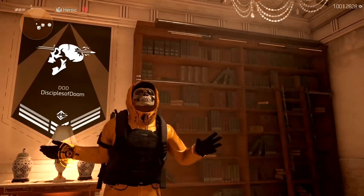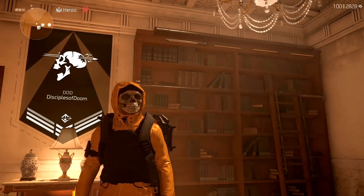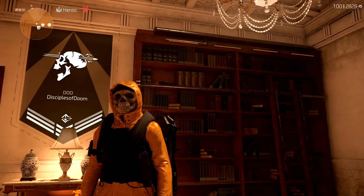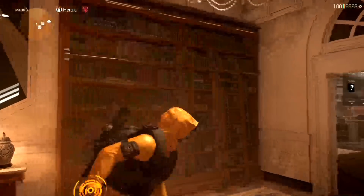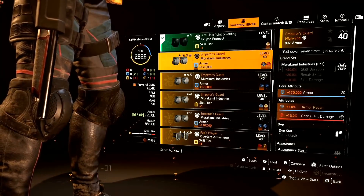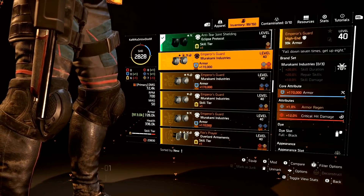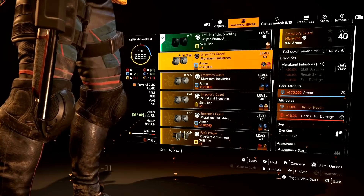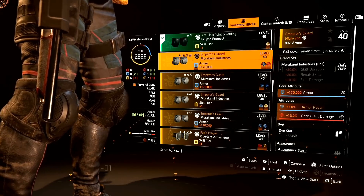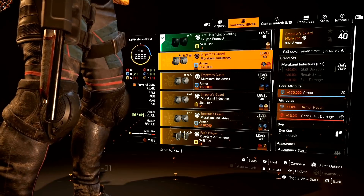All right, I hope you all enjoyed that gameplay. It wasn't anything special — I was just randomly farming. Because yesterday in Dark Zone West it was Murakami for the targeted loot. So for the past few weeks I'll wait until it's Murakami in the DZ and then I'll just farm it all day long. And it's for the Emperor's Guard knee pads.